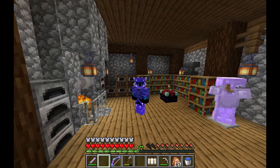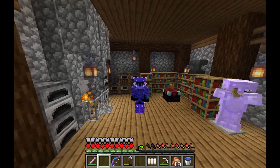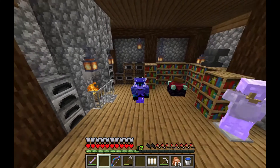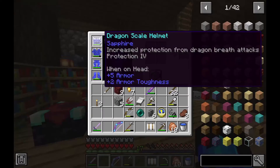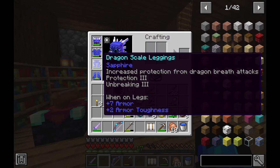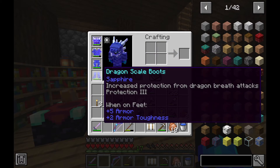After grinding many levels — many levels, I say again — we now have almost maxed-out enchants on our dragon armor. If we hop into my inventory: protection four dragon scale helmet, protection four chestplate, protection three unbreaking three leggings, and protection three boots. This is really good — almost max protection, which is great.